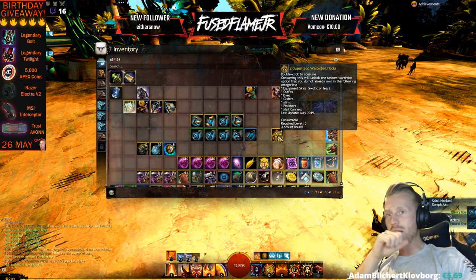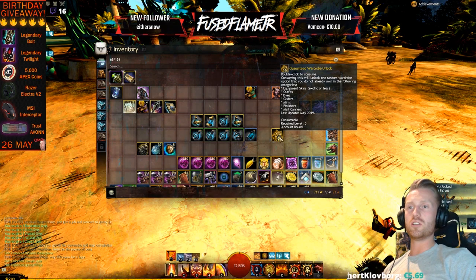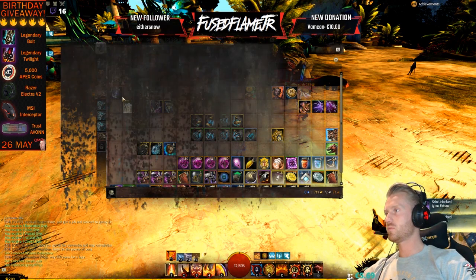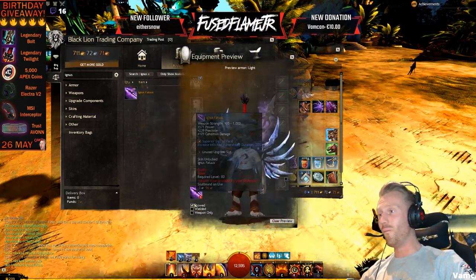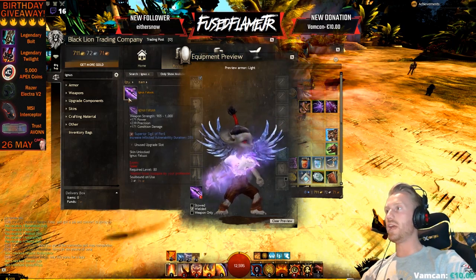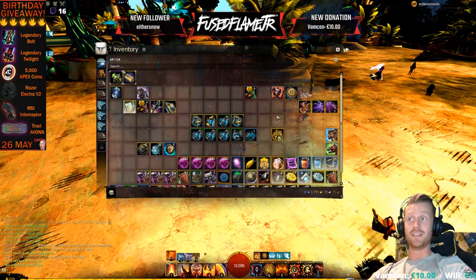We got Ignis Fatis — wait, that's a pretty expensive skin I think. Yeah it is — 188 gold! Oh wow, that's the underwater harpoon spear. That's a very cool one, it looks sick. So we got pretty lucky with that one as well.